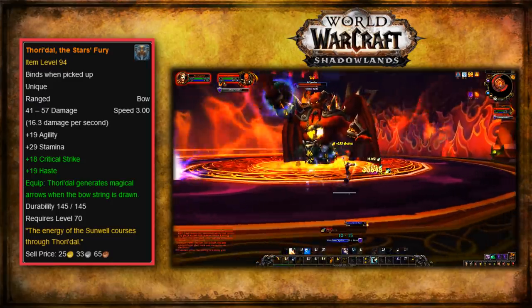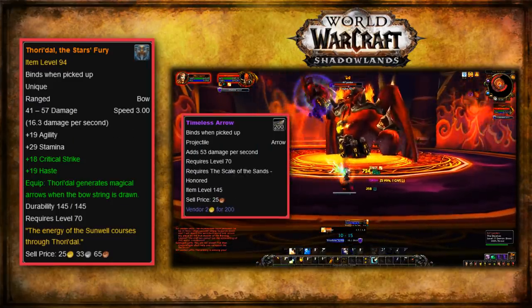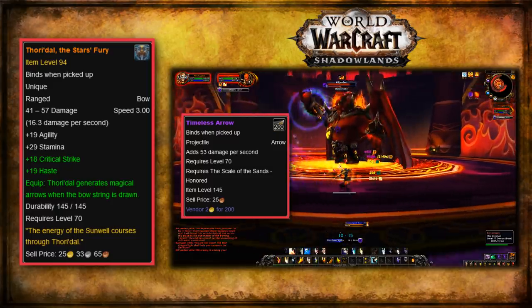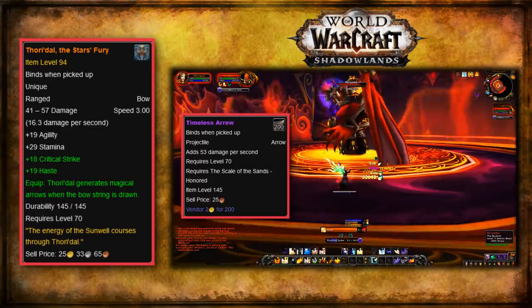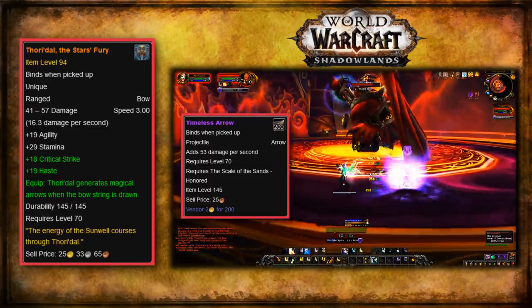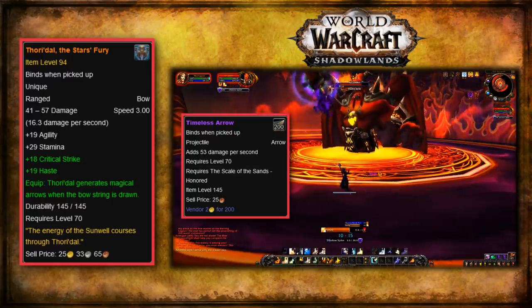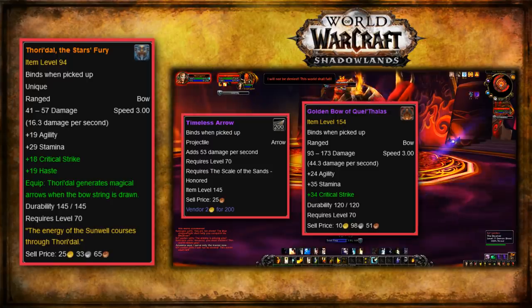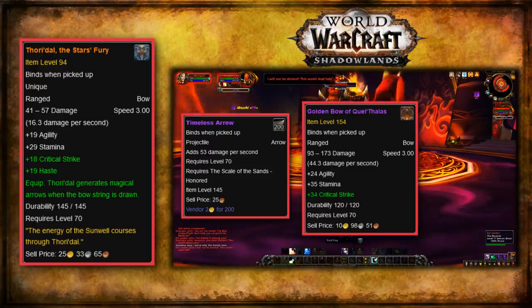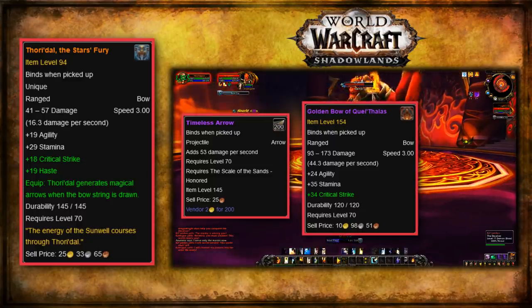Funny enough though, the arrows Thori'dal generated did not give a DPS boost like normal ammo would. So there was some discussion about allowing hunters to use normal ammo with the legendary bow, or having its magical ammo deal equal damage to the best ammo. The bow did do a ton more base damage than other epic bows in the same raid tier to compensate, making it a big DPS boost for hunters' steady shot rotation, which didn't use ammo as part of its damage anyway.